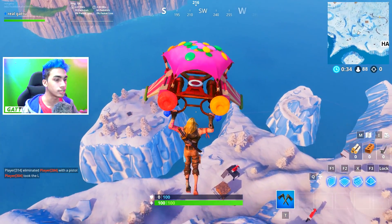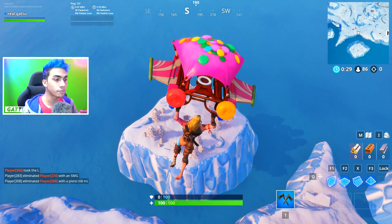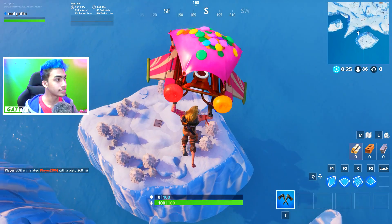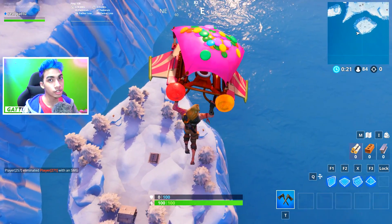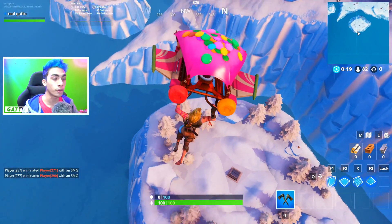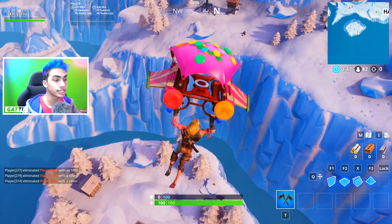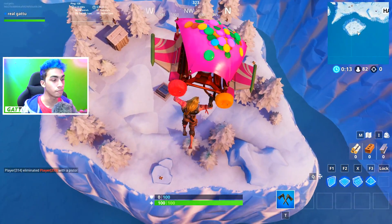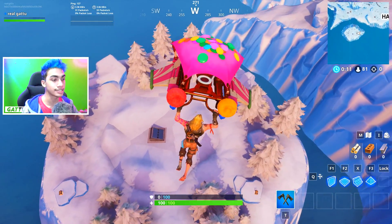For this challenge, all you guys got to do is go near this island where the secret bunker is actually going to be located. As soon as you guys drop down over here, I'm going to showcase it in the minimap as well. But make sure, as the challenge says, that you guys equip the Bunker Jonesy skin, because if you don't have the skin this Fortbyte is not going to get unlocked.